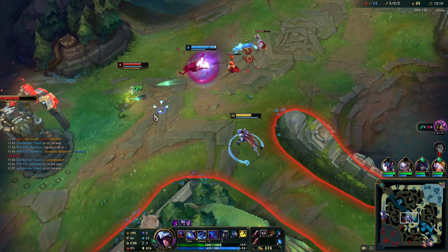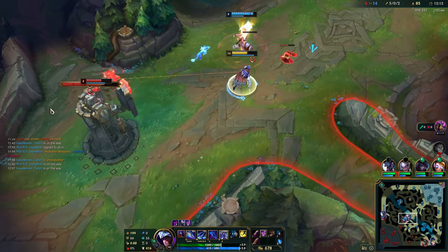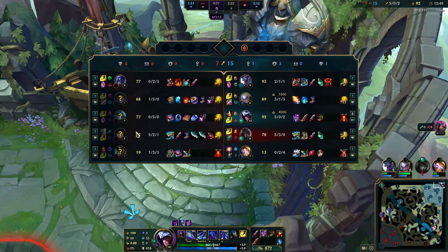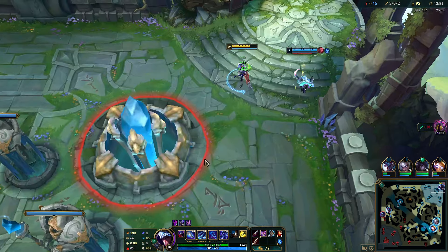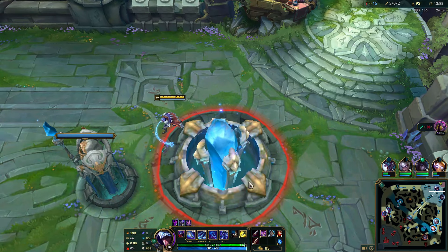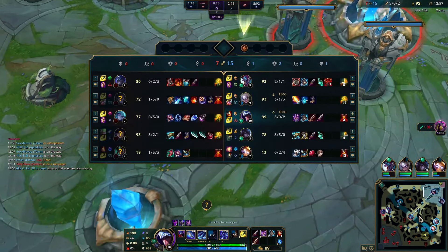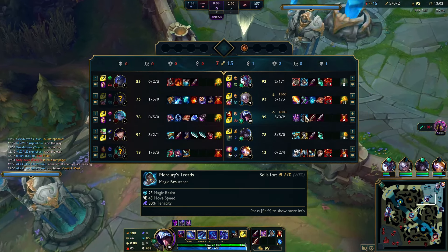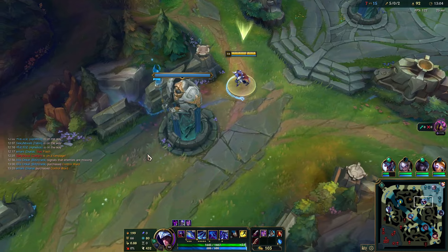Diana has ult — it was a slow combo from Diana so he was able to Flash. We're going to recall here and spend our gold. I can actually buy Mercs, which I'm going to do. Because I have Conqueror, I want to stay in fights and get my auto-attacks off. Mercs will help me take less magic damage and the Tenacity will help me avoid getting CC-chained.